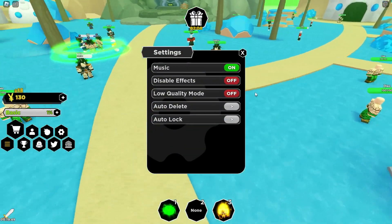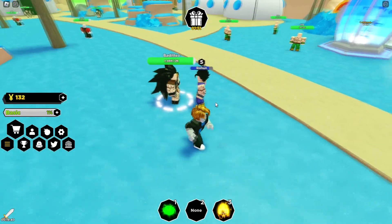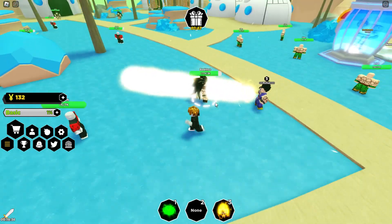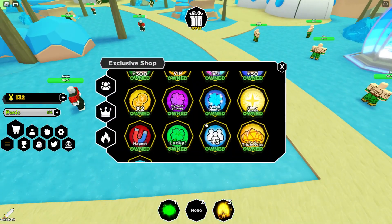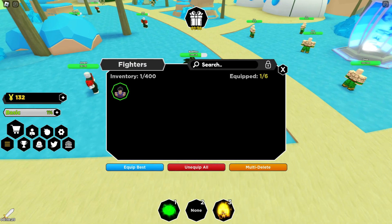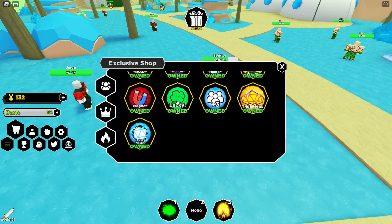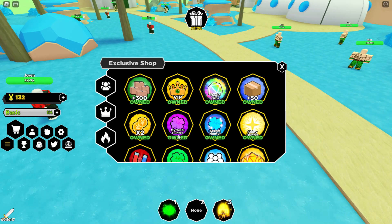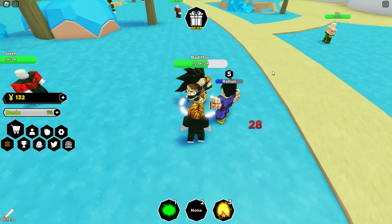There's some music in here, let me turn that down. I want to see the ability and how good they did the effects. That's actually pretty good. So for game passes we get magnet, fast hatch, triple hatch, extra equip slots — looks like you get three and then six with that — magic orbs, secret hunter, mythical hunter, two times. You get a bunch of stuff.